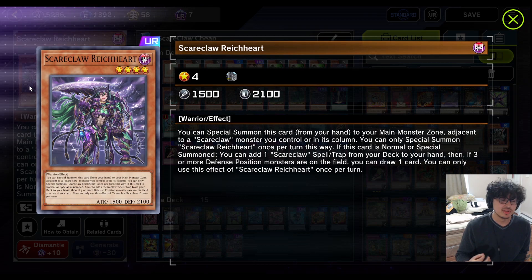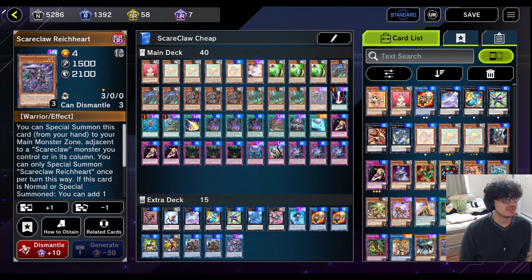Finally we have the most important Scareclaw — that's why this guy's an ultra rare. Reinhardt has the same special summon effect as the others, except when he's special or normal summoned, you can add a Scareclaw spell or trap. And then if you control three or more defense position monsters, you can draw a card. The spell and traps you can search are pretty good. We're only running one in the budget variant because he's an ultra rare. If you want to run more, feel free to check out the expensive version right after this one.